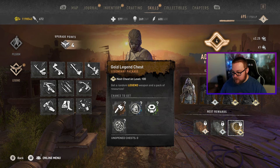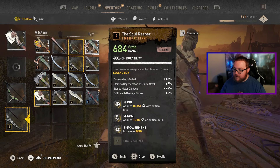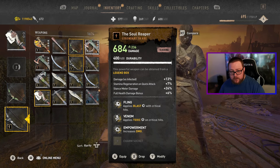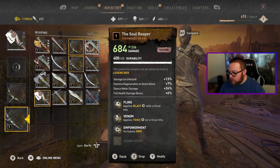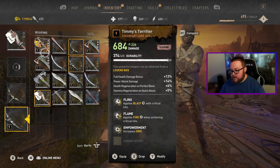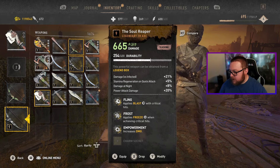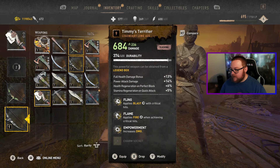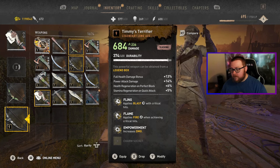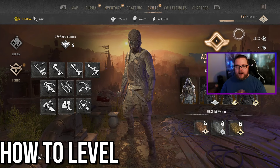To show you some of the legend weapons I've obtained from the bronze chests: I got this Soul Reaper axe which after modding sits at 684 damage — so yes, you can actually do more than 633 damage. Same thing with Timmy's Terrifier, which looks super cool. Note that you can get the same weapon multiple times, as I have two Soul Reapers. The highest damage I've seen on a weapon so far is 780.